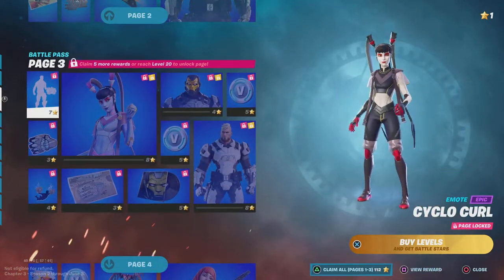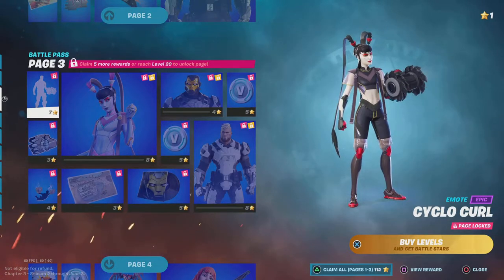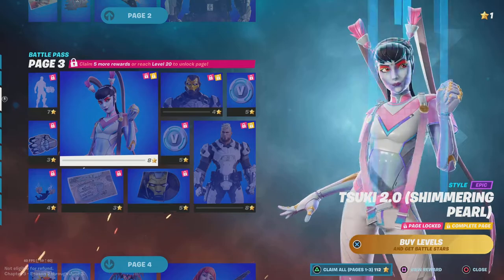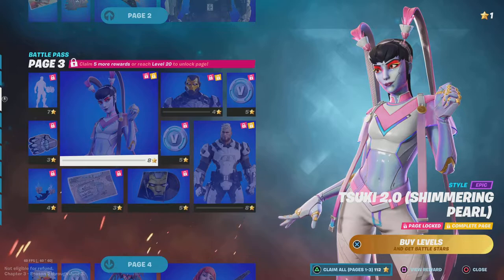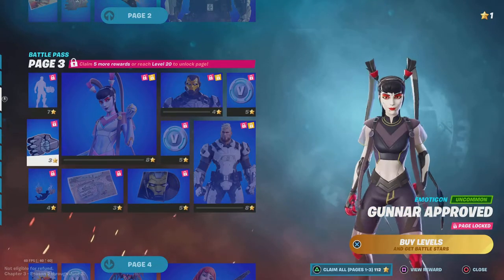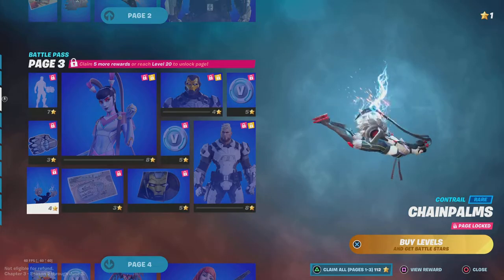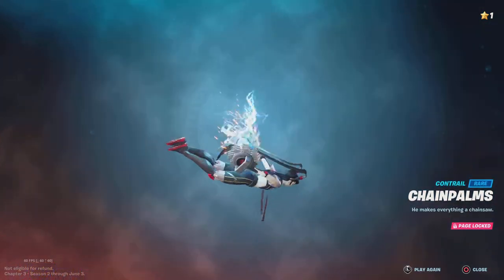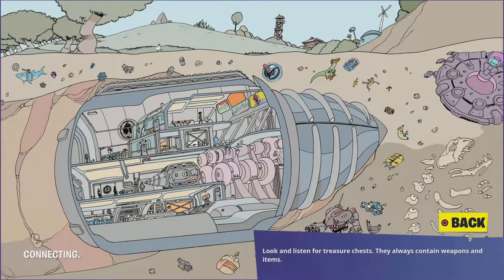Next page, we got the Cyclone Curl — flex much, but okay. Suzuki 2.0 Shimmer Pearl — this looks cool, I like this style. Gunner Approved — whoa, what is this? Contra — oh, this looks sick. Before the Strike — oh yeah, this was from the trailer, when the drill went up through the ground.